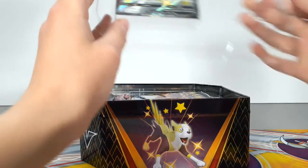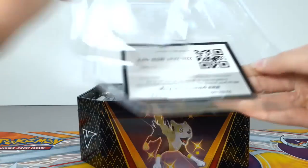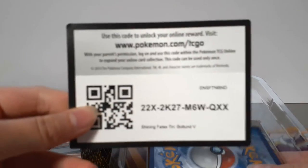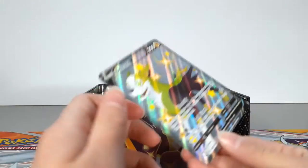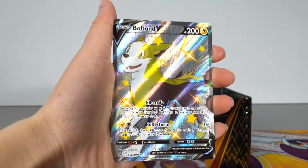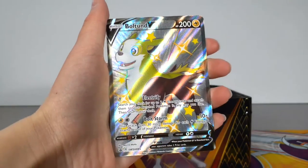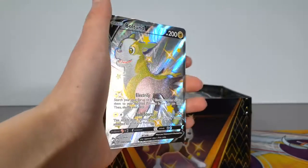So first off, let's take a look at this promo card. I really like the art on this. So we got the code card, and if we take this card out, the art on this is super cool. I love the purple and green. Another thing I noticed — it says that Boathound is a basic, but it's actually an evolution of Yampert, so I don't know why it's like that, but it's still a super cool card.